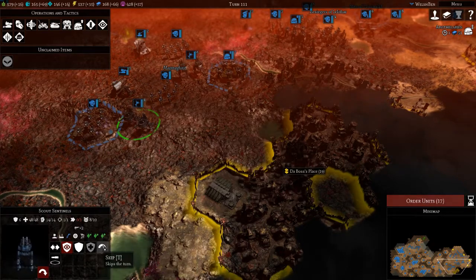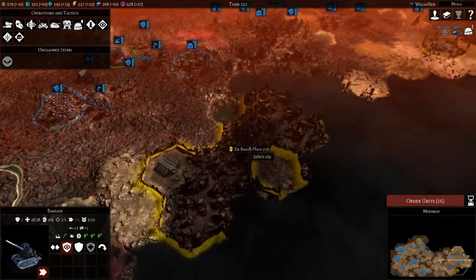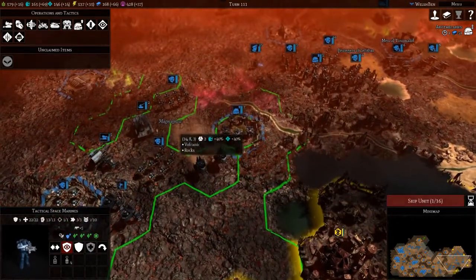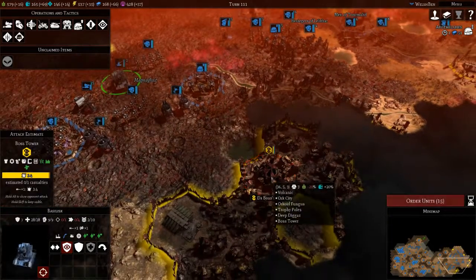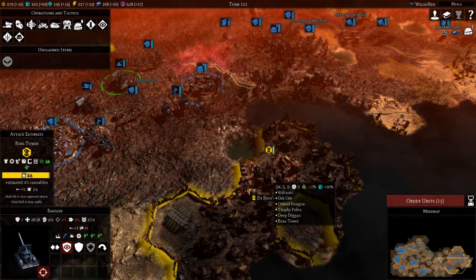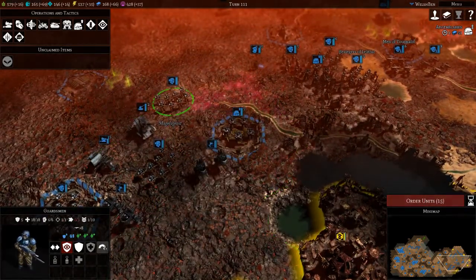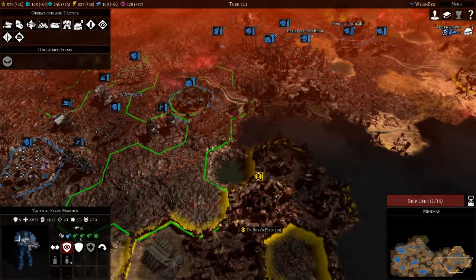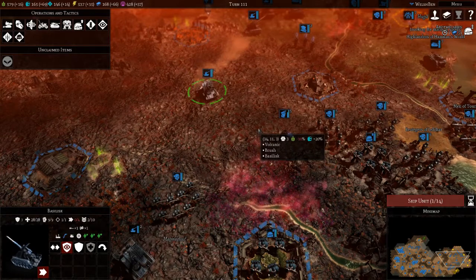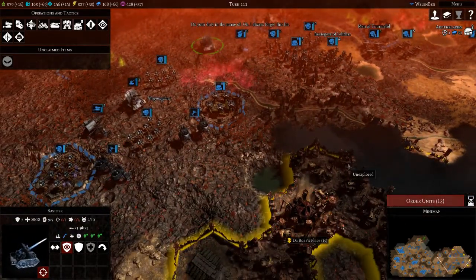So you go there, let's bring the artillery forward a bit. Sentinels should have revealed the city — yes, good. We can start chipping away. You guys stay where you are, hold your position, and then we'll bring these basilisks south and start shelling.